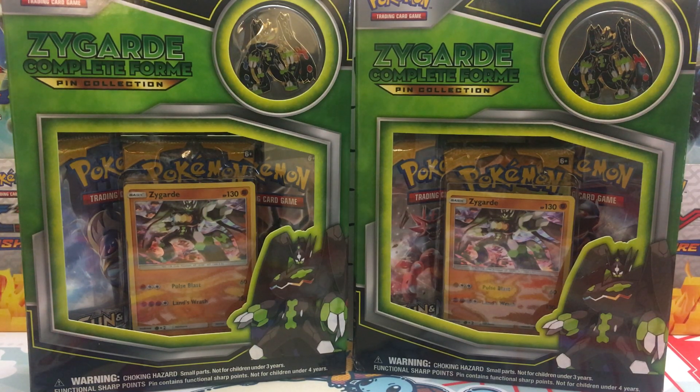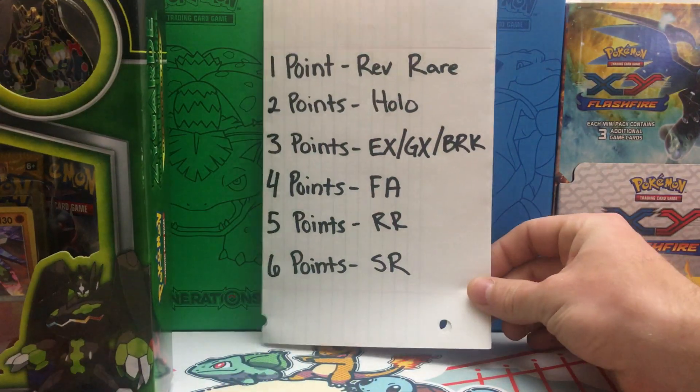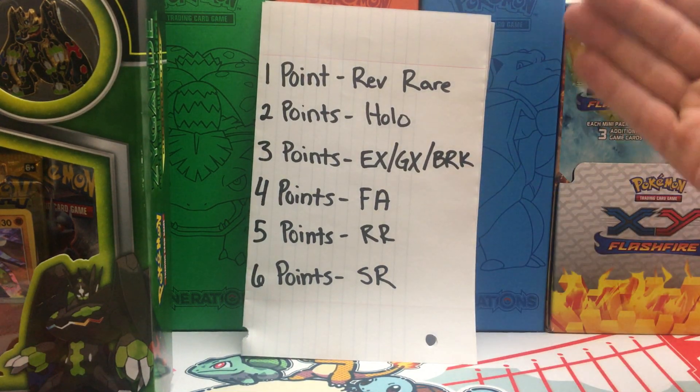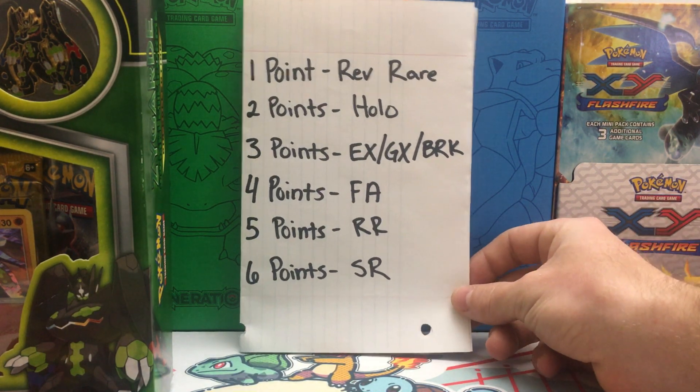This is going to be a points battle, and right behind these amazing boxes is my super-duper professional points scorecard. Here is the way the points are going to work: one point for a Reverse Hollow Rare, two points for a Hollow Rare, three points for any EX, GX, or Break Cards — because there is Breakthrough in these and it does have Break Cards. Four points for any Full Arts, five points for Rainbow Rares, and six points for a Secret Rare. So there is some potential for some high scores in this battle.